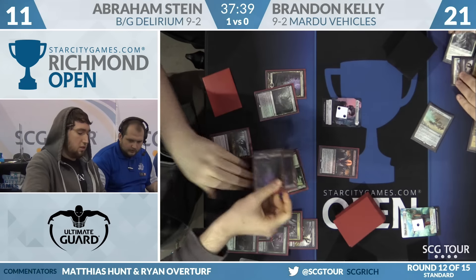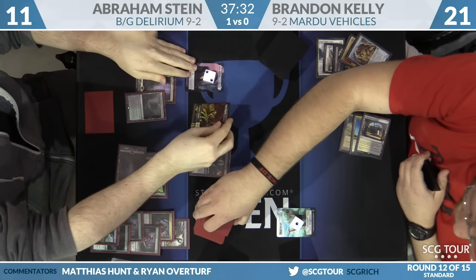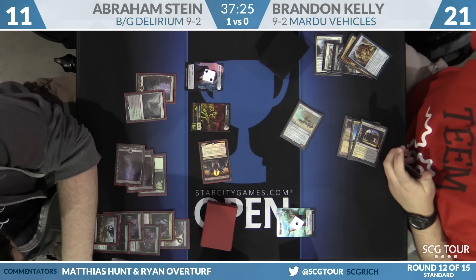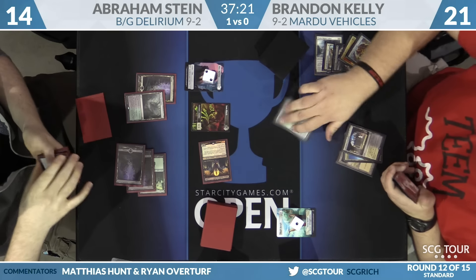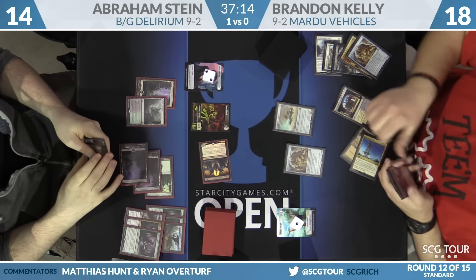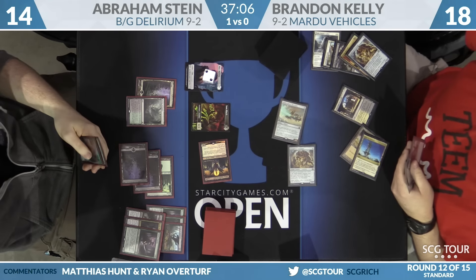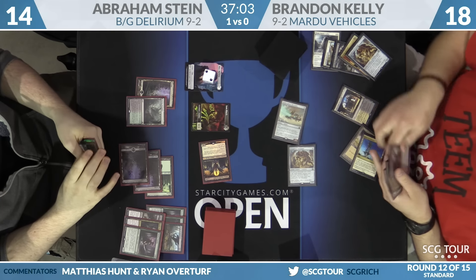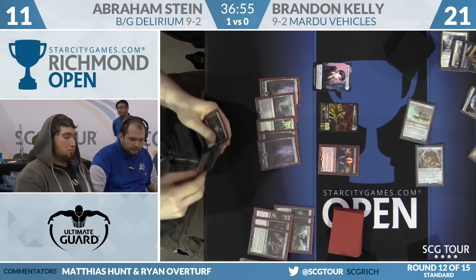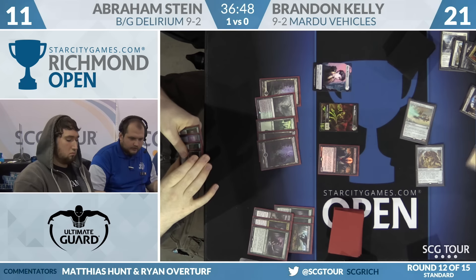We haven't seen too much Mardu Vehicles this weekend, and watching this match, both decks are just about trading creatures and removal — and it feels like Black Green ends up on the better side most of the time. Once we get into the Virtuous Gearhulk phase, they're going way bigger. Mardu doesn't have cards like that, and their lower drops aren't enough to win the early game. Executing these early one-for-one trades just favors Black Green Delirium. Scrounger for Brandon crews the Harvester and swings, but Abraham has started connecting with Kalitas, gaining life — Brandon's not actually making progress here.